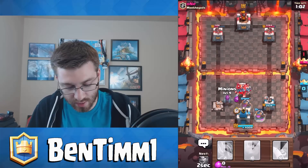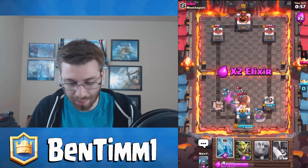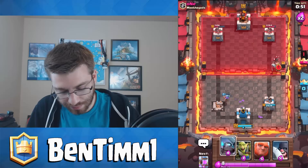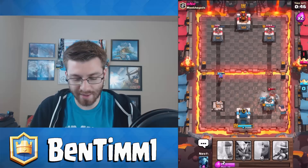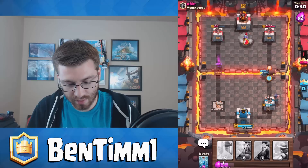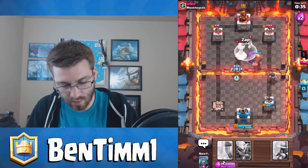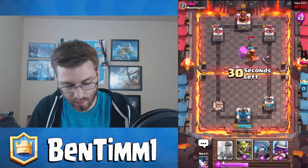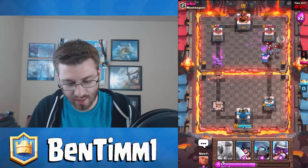We'll push with Giants — why not. I don't have Zap so I have to save it now. Hopefully the Goblin Gang will take out that Inferno Tower. Once we hit double elixir we'll be okay. I don't want to lose my tower — I want to make him drop something. Oh Mini PEKKA, if you get there that'd be cool. He's going to Giant that. Should have played it much better, but at least the Giant is going for the tower. We got Mini PEKKA now.